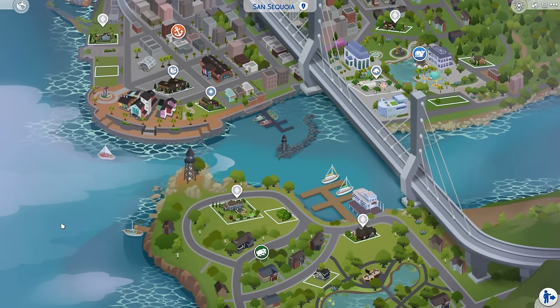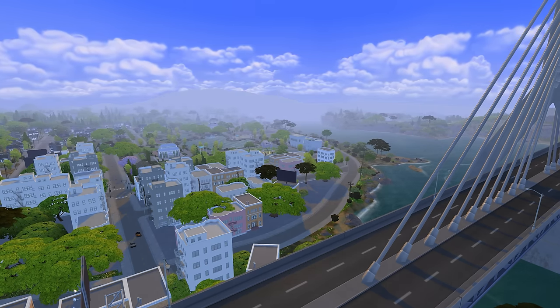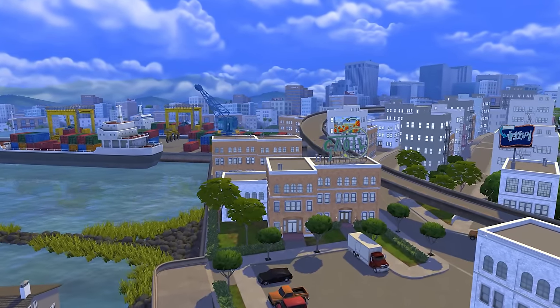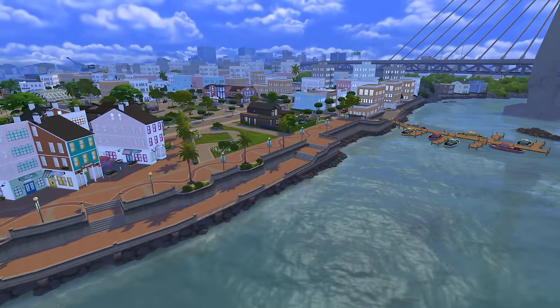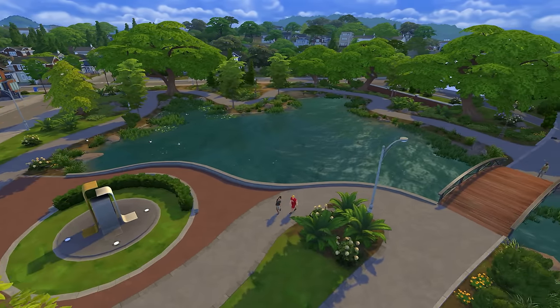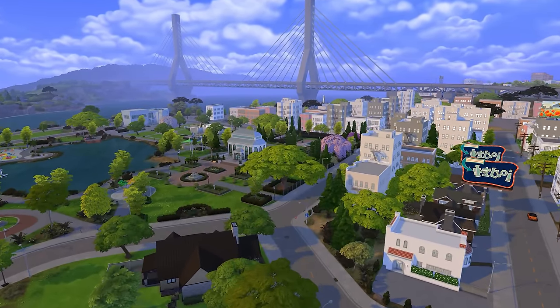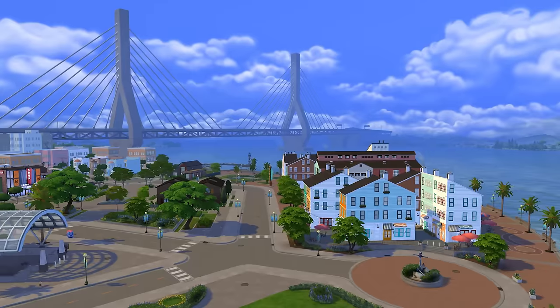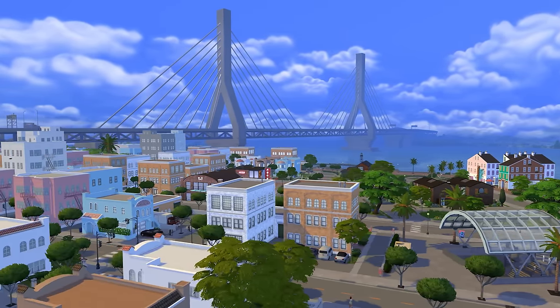It starts in the new world of San Sequoia, divided up into the usual trio of subdivisions with four lots each. It's a pleasant-looking harbor town inspired by parts of San Francisco, with a few Pacific Northwest vibes thrown in for good measure — wharfs and piers, beaches and quayside areas, a movie theater rabbit hole building, fountain-filled parks and gardens with power-walkable pathways near the old fish canneries. It's a rather empty world, all things considered, but it's nice to look at. I really like that cable-stayed bridge dominating the landscape, looming large regardless of where in town you happen to be.